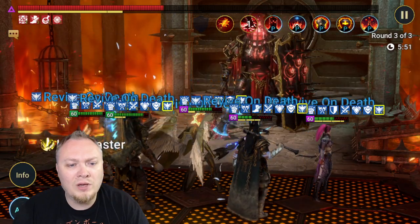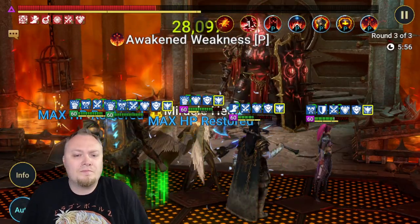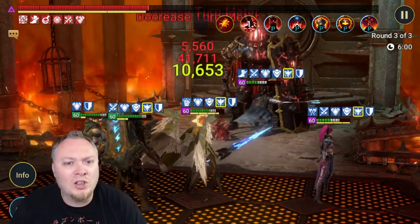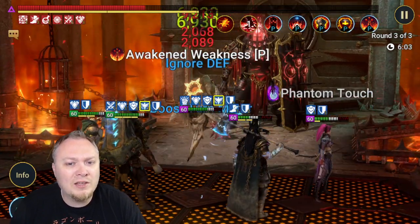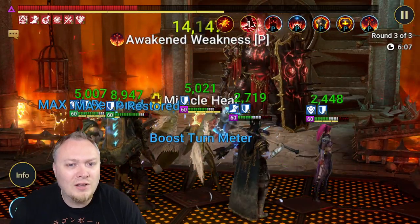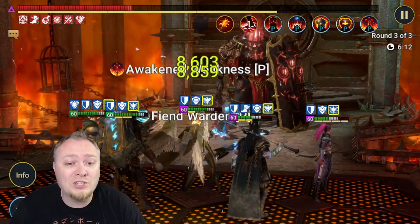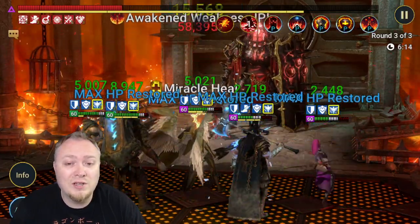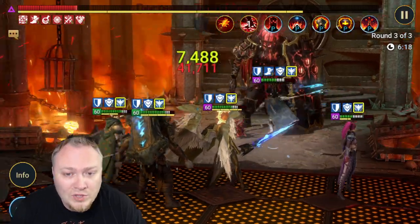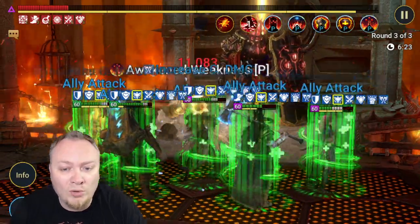This ends up being about a six-minute fight with this version. If you're going to use the two Coldhearts version, which is harder to keep alive on the waves, make sure to build your Coldhearts very defensively. You can shave a couple of minutes off — his best time is 3 minutes and 30 seconds, which is very respectable for Hard Fire Knight because of how difficult it is. We're not really in any danger of losing. The second Coldheart made a significant difference in speed, but it's quite a bit more unreliable — there is a chance to fail with the two Coldhearts at the moment with his builds.